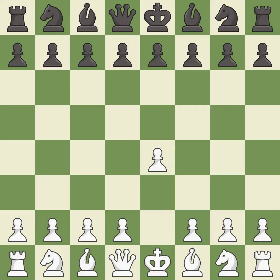Opening with the king's pawn controls the center and opens up the light-squared bishop and queen, often leading to sharp games. E5 is a common response that establishes a presence in the center, controls d4, and opens up the queen and dark-squared bishop.